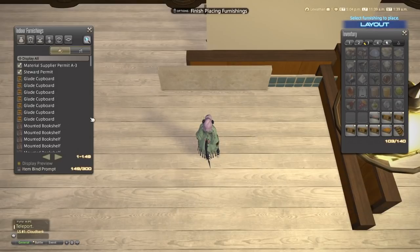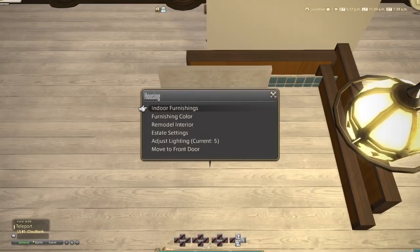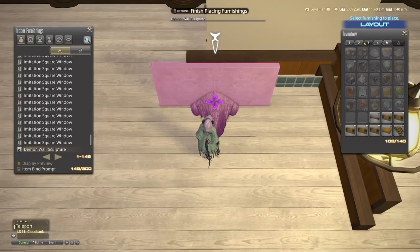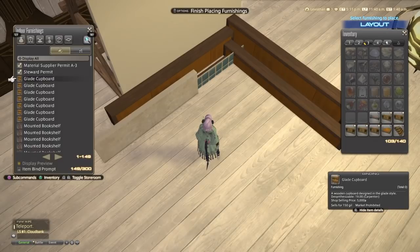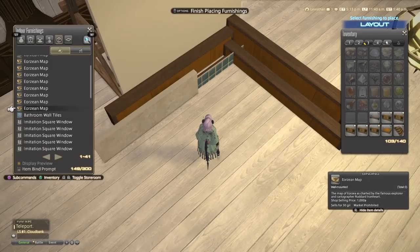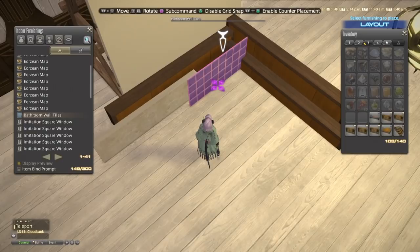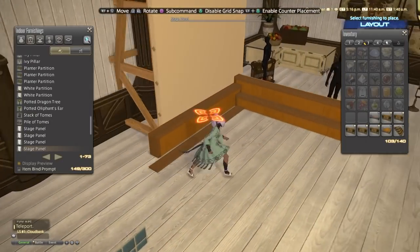If you're on PS4, or if you have a touchpad, you can do it like so. I'm going to disable counter placement. The way to do this from the menu would just be to select the bathroom tiles right here from the menu, click it, pick it up, cancel. And I'm just going to move this whole thing away.